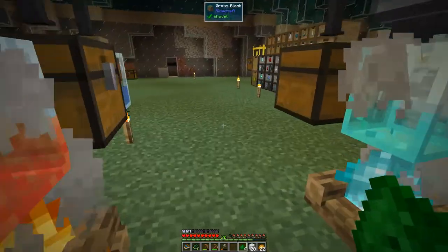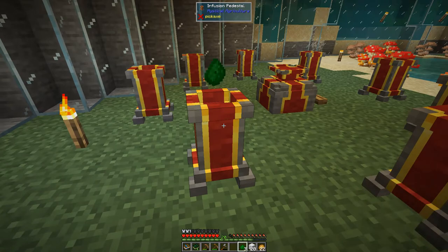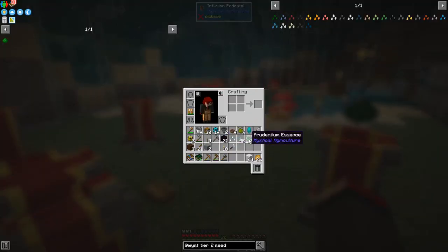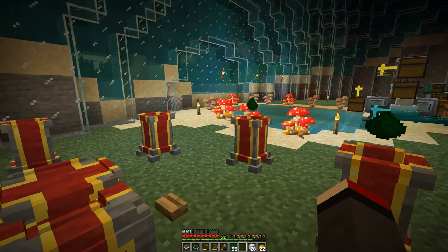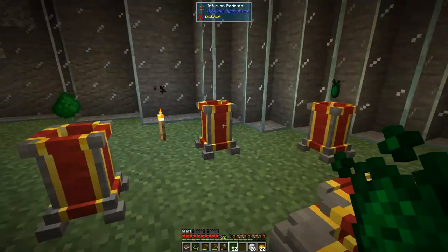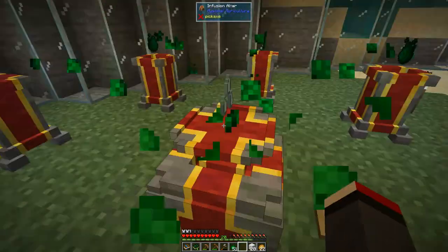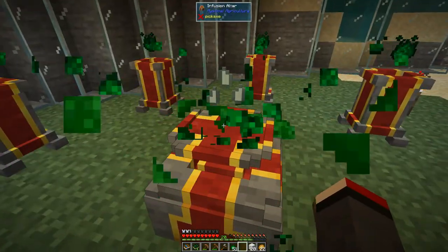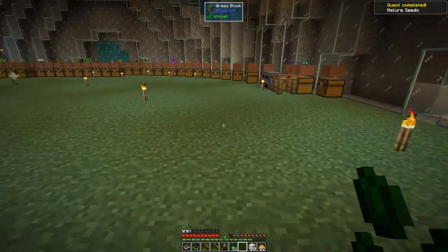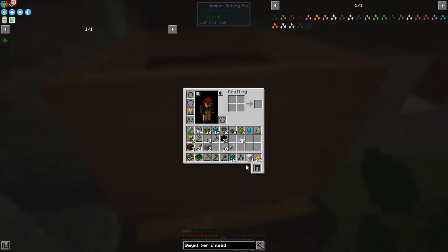The nature seed is a very good one because this allows us to get kelp. Kelp is one of the ingredients we need in order to get out of this base. Let's try again — seed in the middle, press the button, and then we should have a nature seed. In fact this essence allows all sorts of things to be made. Let's go and put this in one of these pots — I've got some rich soil here, let's get rid of that.